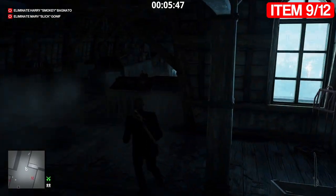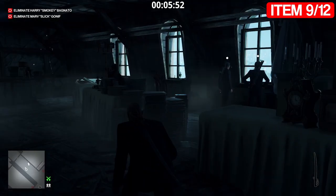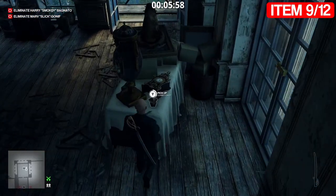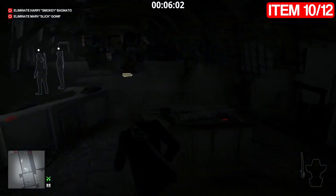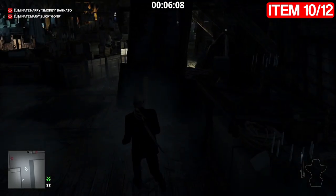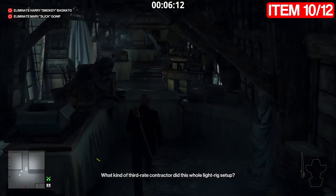Item number ten is the cowboy bust, just at the end of this hallway in this little room over here. Go past these two guards and into here - the cowboy bust is right here. Item number eleven, which is nearly the final item since we've already located the battle axe, is the Branson M2 microphone. We're going to the other side of the attic.